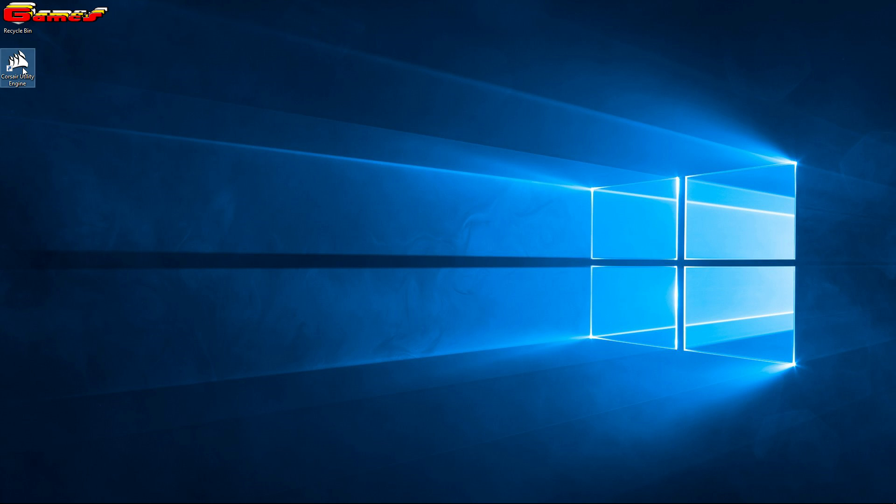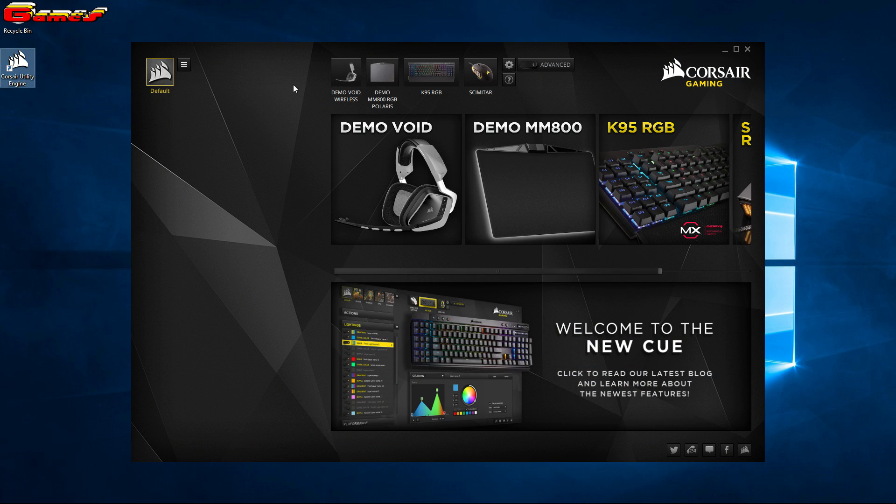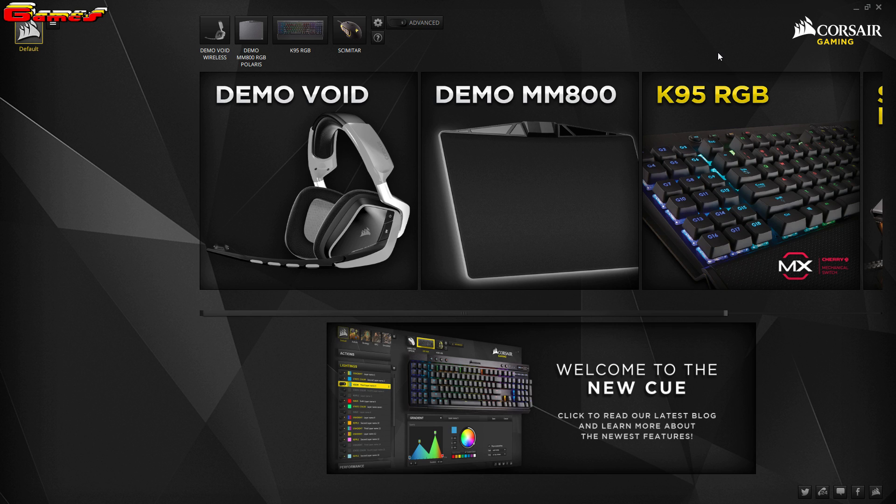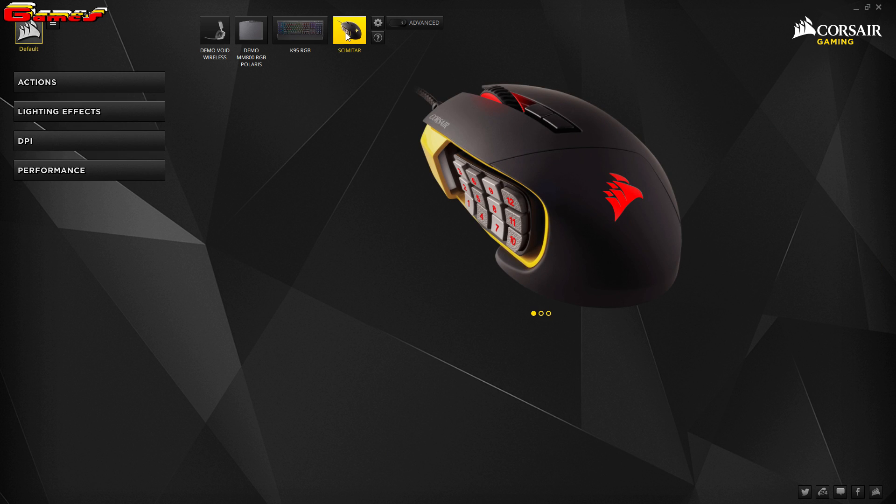First of all, open up your Corsair Utility Engine icon that should be on your desktop. You should be presented with a screen like this. Now first you need to check that your mouse is running the latest software — boring I know, but you really do need to make sure. If you want to move right to the fix, the timestamp is in the description box below. Click onto the picture of your mouse button on the top of your screen where it has the name of your mouse as well.